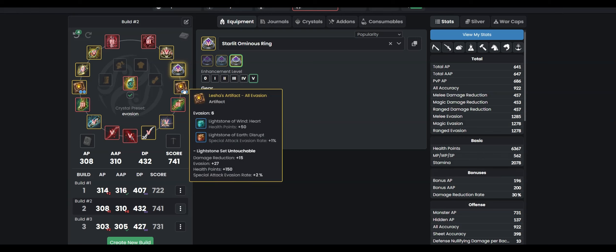Artifact-wise I'm running all evasion with Untouchable. Some of you might be asking why Untouchable over Blur - Untouchable has 150 HP and two percent special attack evasion rate to make up for the lost evasion, and it also doesn't have a minus 80 percent all resist to yourself so you get to keep your resistances. It's nice when you get Shai buffed since the buffs will do absolutely nothing to give you more resistance because of the negative set effect.